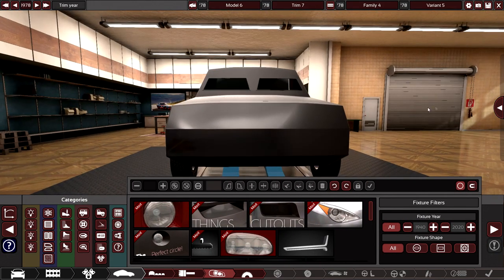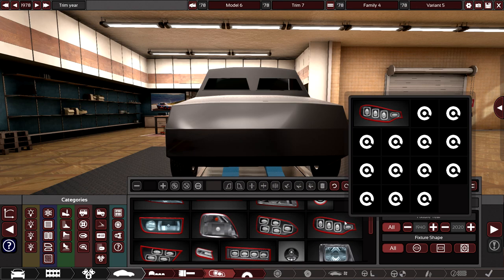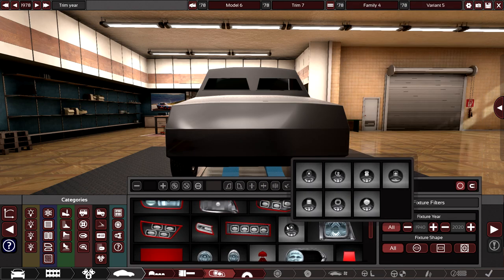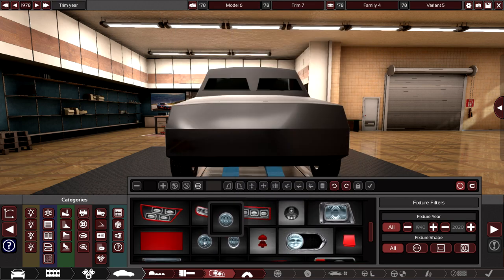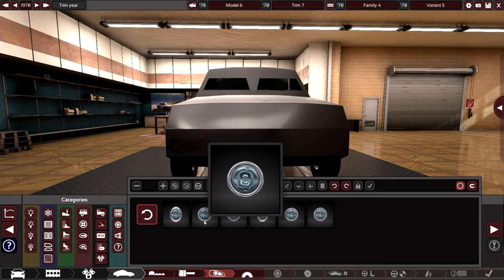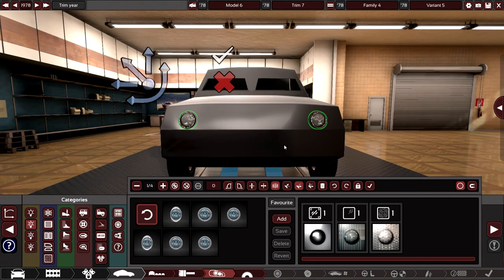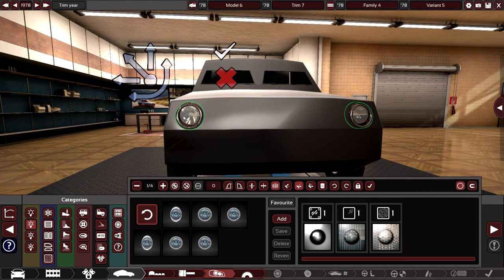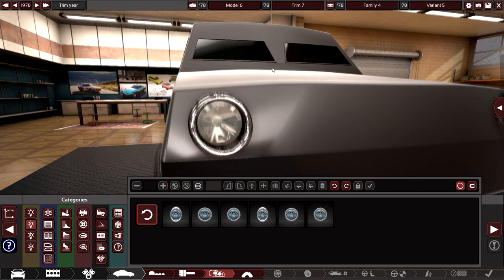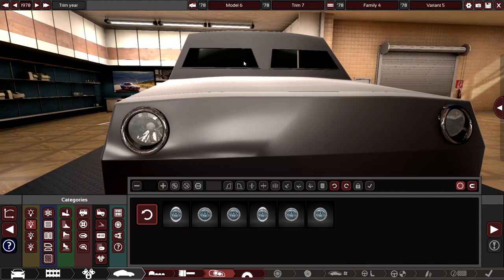Now let's do the design — it's got to look military and uniform. These are LED lighting — wait, I'm like, we're not using LED lighting in the 70s, they weren't even around back then. Okay, these are just chrome. We've got the indicators set up.